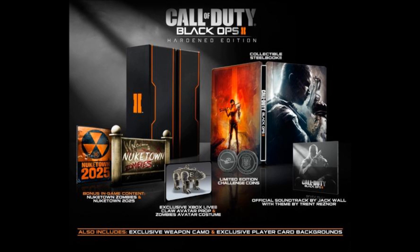On Xbox, you get two things: an avatar prop of a claw — so you just deploy it and your avatar has it — and a zombie costume for your avatar, which is pretty cool. PlayStation gets a dynamic multiplayer theme of Turbine, which is the map with the windmills from the multiplayer trailer, and they also get a dynamic Zombies theme as well. I'm not sure why they'd put a Black Ops zombie theme in there, but anyway.